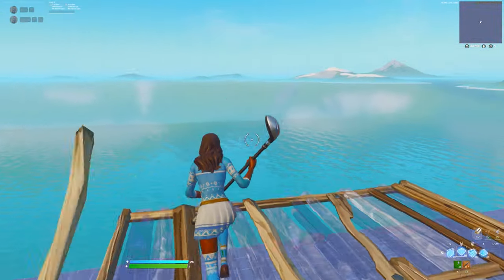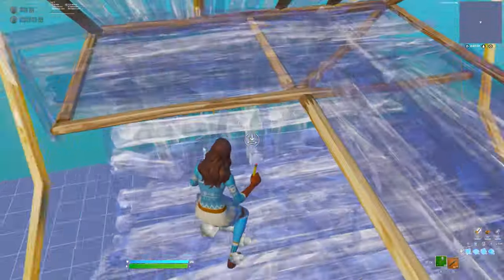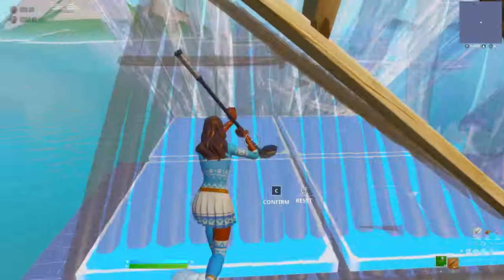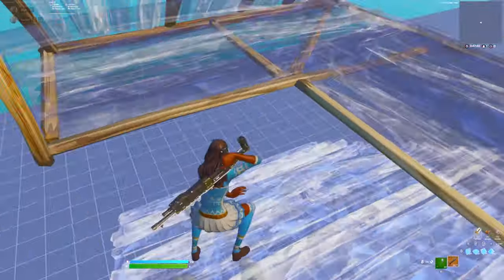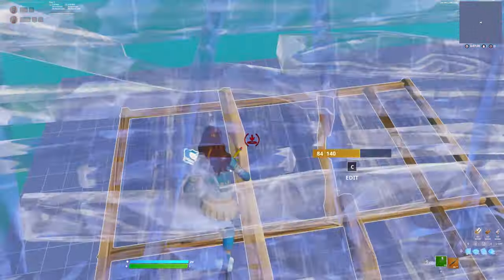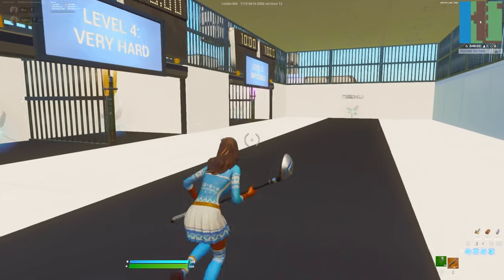Here's what it looks like when I'm free building at 0.9 speed. As you can see, I am much slower, which makes it much easier to edit consistently. Once you're consistent at this speed, just put it back to 1.0 and you should be way more consistent.